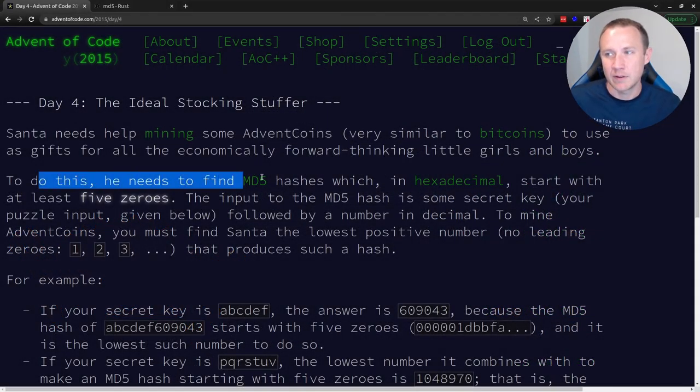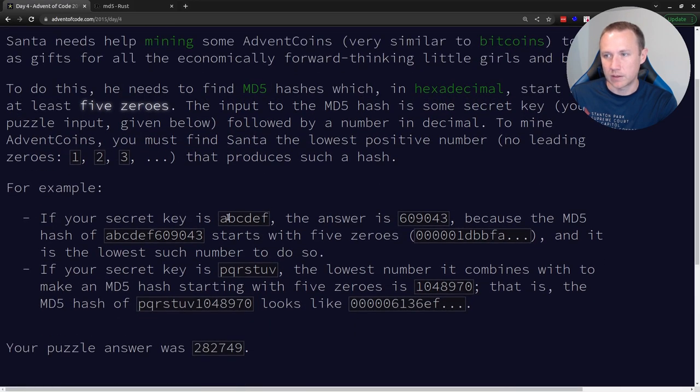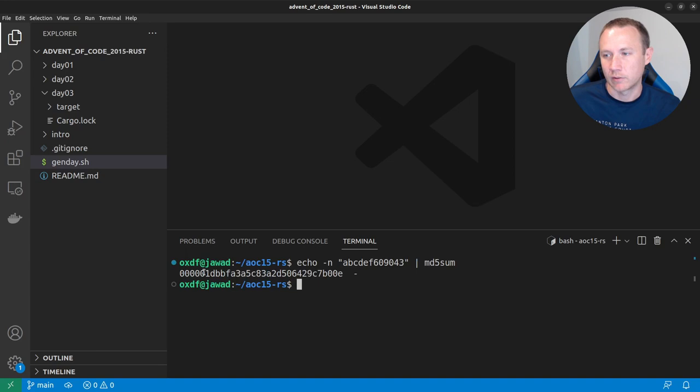What we need to do is find an MD5 hash in hexadecimal that starts with five zeros. The input to the hash is going to be a secret key — the puzzle input — followed by a number in decimal. We start with the lowest positive number that produces a hash with five zeros on the front, no leading zeros on the number. For example, if the secret key is ABCDEF, the lowest number is 609043, and the hash of ABCDEF609043 starts with five zeros. We can verify with `echo -n` piped into `md5sum`.